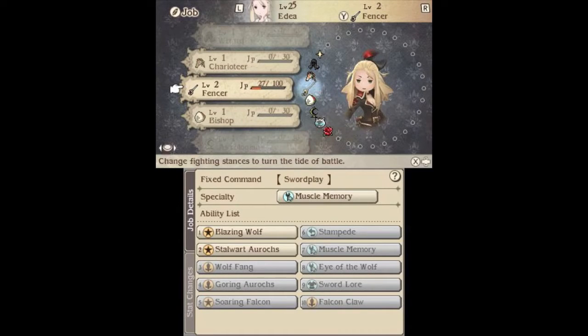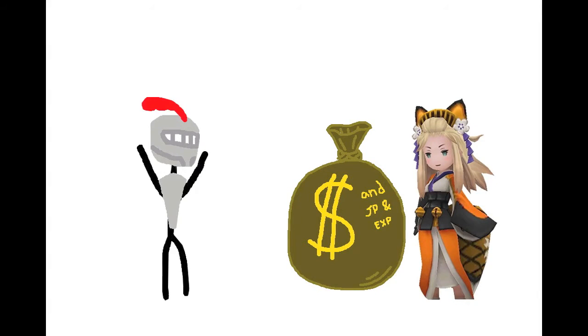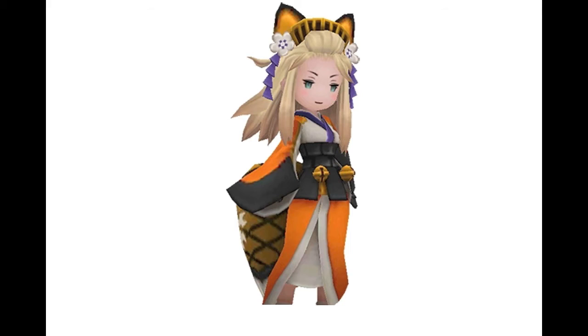Grinding points in Bravely Second can be incredibly tedious and boring, but there is a very quick way to max out your jobs and earn lots of money. Let's list what you'll need. The most important thing you're going to need is the Yo-Kai Job, the final class which is available to earn at the Empire Castle during Chapter 6 of the game.